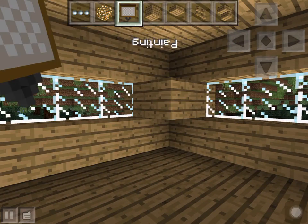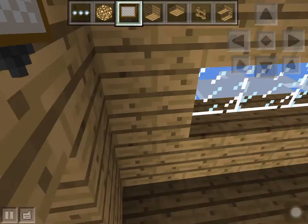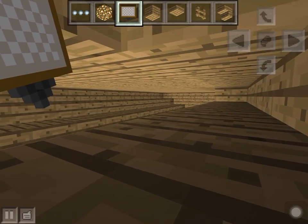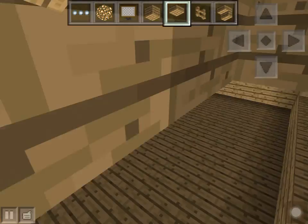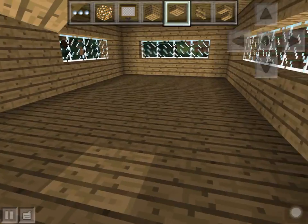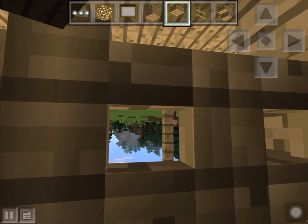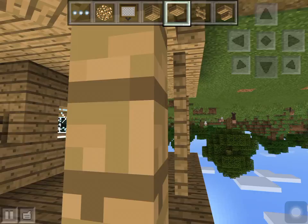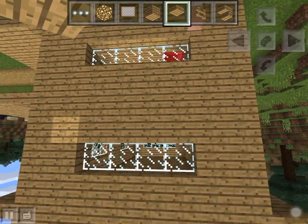Yeah, there are nice windows — pretty nice. You can see all the time. And maybe I had a painting — that's not a painting. Yeah, and if you scroll up here you have half slabs up here. In survival I'd say use half slabs except for this part — don't use half slabs here, but on this part do use half slabs, and also on this part: half slabs and fences.